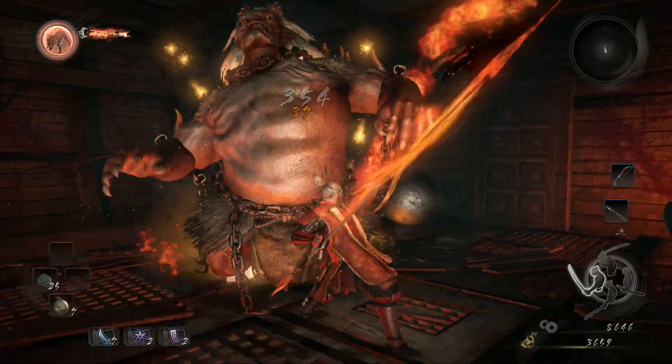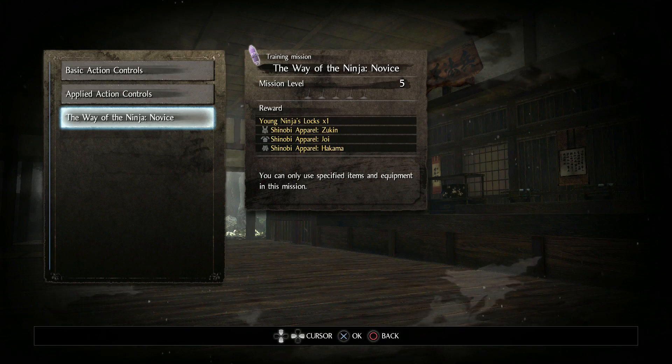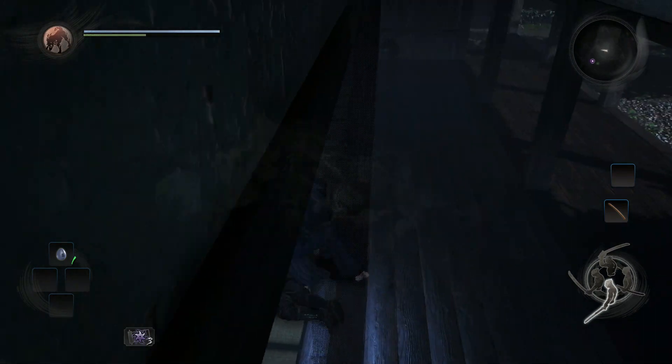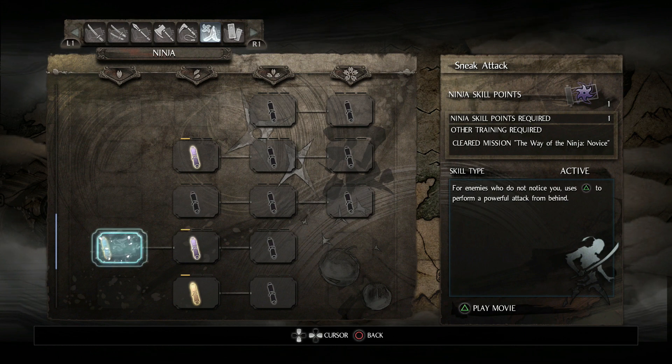Well the answer is actually pretty simple. After beating the Onryuki on the boat after the first mission, you'll find a ninja training mission unlocked in the dojo. Follow the on-screen instructions and finish the mission, and a large number of ninja-related skills, including backstab, will be unlocked. The dojo will continuously give you new missions as you go further down the story, so be sure to keep visiting.